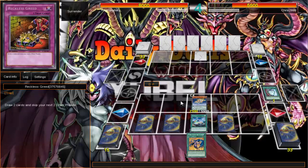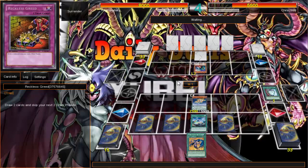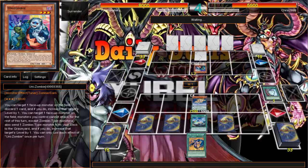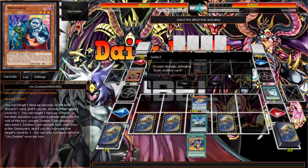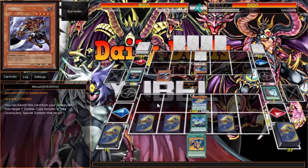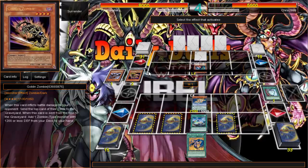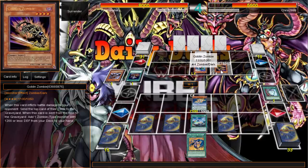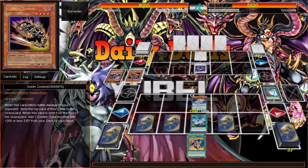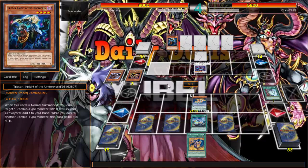I'm still not up to speed with the whole Mirror Force situation on the competitive circuit. I didn't know completely how to build the deck — do I build it for TCG or for OCG? It's stuck in the middle. He's going to loop these two because Mezuki will bring back the Goblin Zombie and Synchro summon, then Goblin Zombie searches for a Uni-Zombie, and rinse and repeat since Uni-Zombie drops a Mezuki and Mezuki brings back Goblin Zombie. He's just Synchro summoning — oh no, he got Tristan.